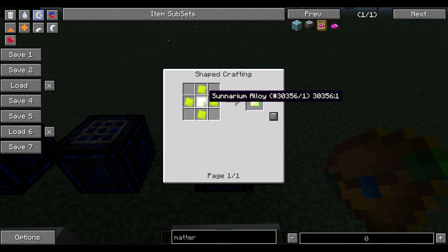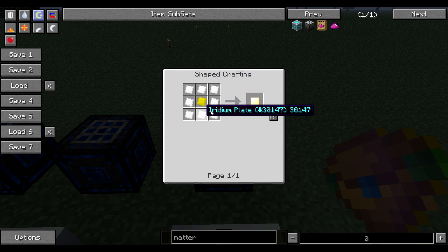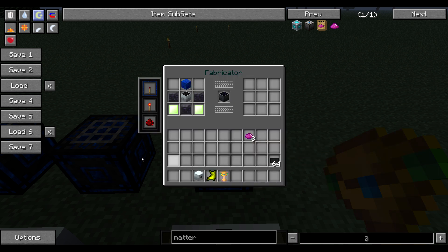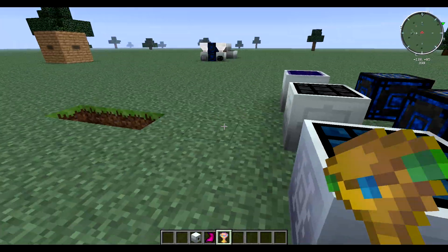The expensive part is enriched sunranium, which you get from radiant uranium and sunranium — went over that. And then sunranium alloy, which is really expensive: eight iridium plates and a sunranium. There's also another recipe where you can use eight hybrid solar panels and an advanced circuit — not sure which is cheaper.